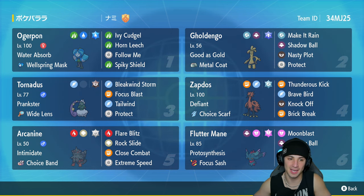Our third slot is Tornadus. It's got Focus Blast like we already mentioned, and everything else is pretty standard from the support side - it's got Prankster, then Bleakwind Storm, Tailwind, and Protect. Fourth slot is the Choice Scarf Zapdos with Defiant and the Choice Scarf as item. It's got Thunderous Kick for STAB, Brave Bird for STAB, Knock Off, and also Brick Break - which is a STAB move but can also break screens, since they're used so much in the meta right now.